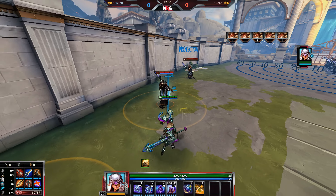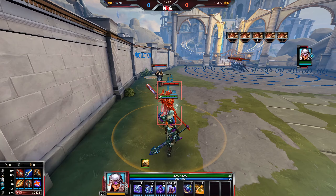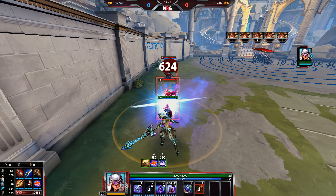Nemesis has a lot of auto attack cancelling — a big tip with her is using auto attacks before and after firing an ability. Use your 2, and as soon as it's cast, hold left click to do the auto attack immediately after. Same thing with the dash — the dash has about 30 units range, and if you dash in you'll instantly start auto attacking when you hit them. Also remember that her 3 can be broken by hard CC; however, Magi's Cloak is very strong on her.